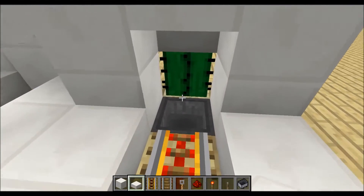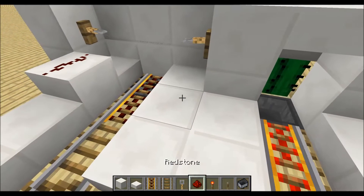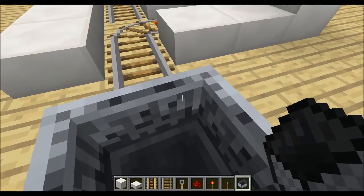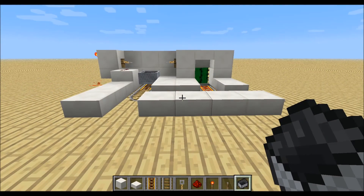If we now throw in some minecarts over here and place down a minecart on the track, our minecart station is ready. I hope you enjoyed this video, if you did please share it with your friends. Thanks for watching!